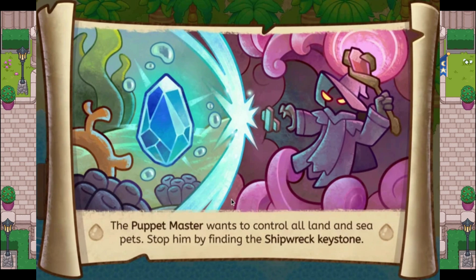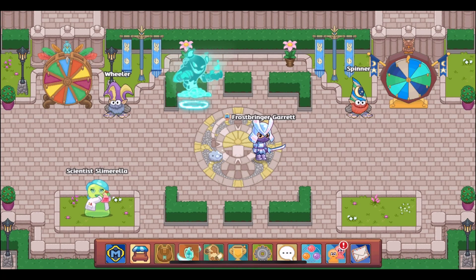The final image shows the Puppet Master reaching out to grasp the Shipwreck Shore gem, and the text says: "The Puppet Master wants to control all land and sea pets — stop him by finding the Shipwreck keystone." So that is a wrap on all of our new quest intros. I'm pretty sure all of these can be seen in the game with beta updates, but remember there are no updated quests yet for the other elemental areas — we have to wait on those. I am very excited to see all of the new quests across all of the islands. What do you think about these new quest intros? Are you excited for the upcoming quest updates? Let me know in the comments.